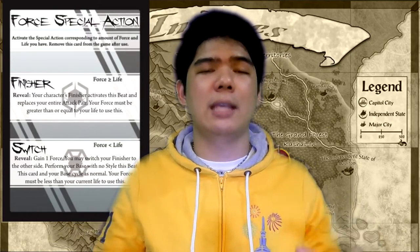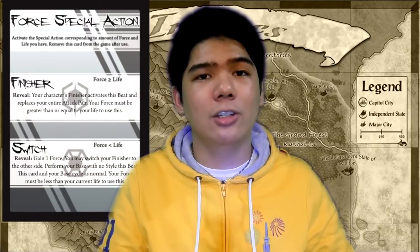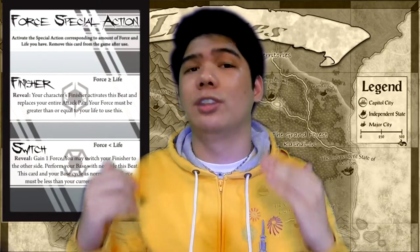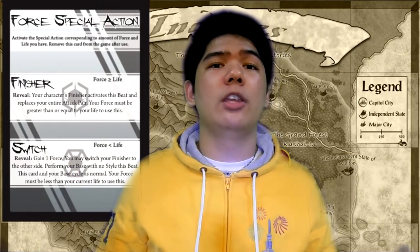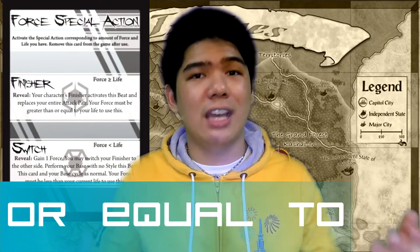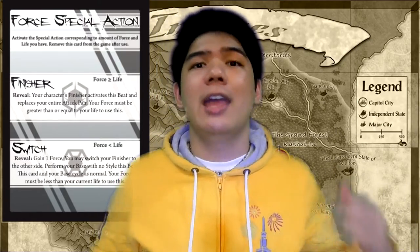A lot of people believe this makes overdrive finishers that much more powerful, because they no longer have to contest with Cancel and Pulse. The Force special action does two things: you can either Finisher or Switch. Finisher happens when your Force is greater than your life — so the finisher is no longer limited to 7 health or below. If you have 9 life and 10 Force, you can still use your finisher.